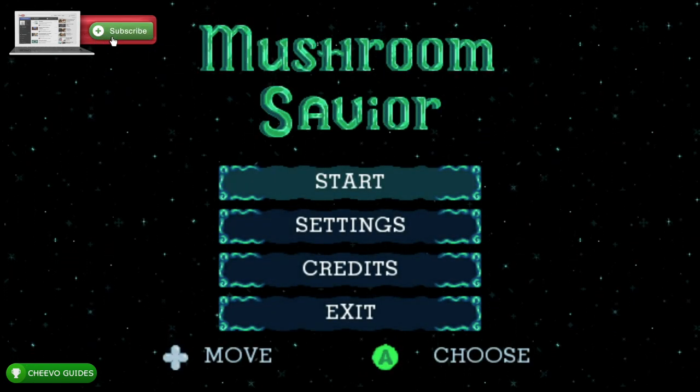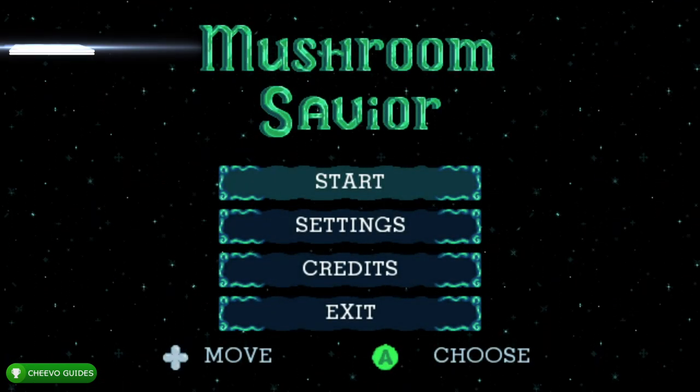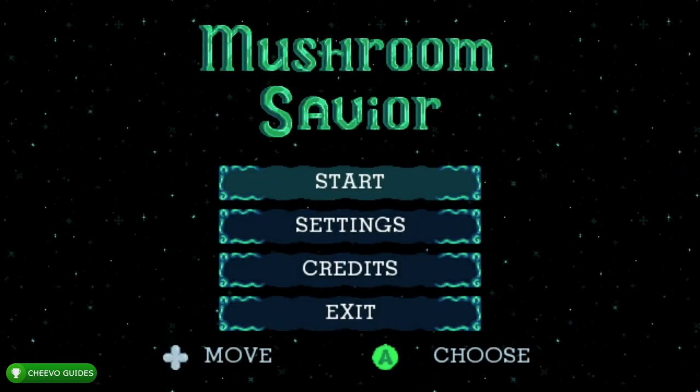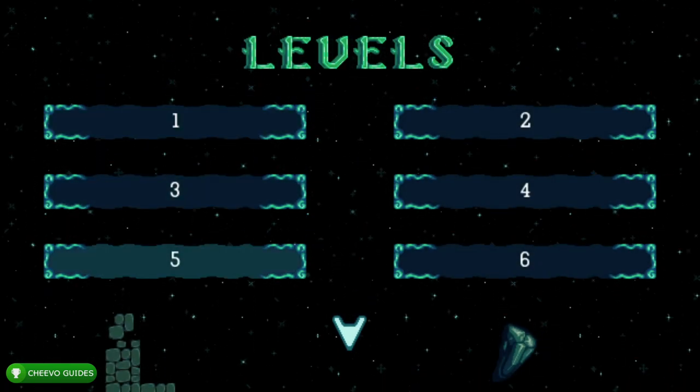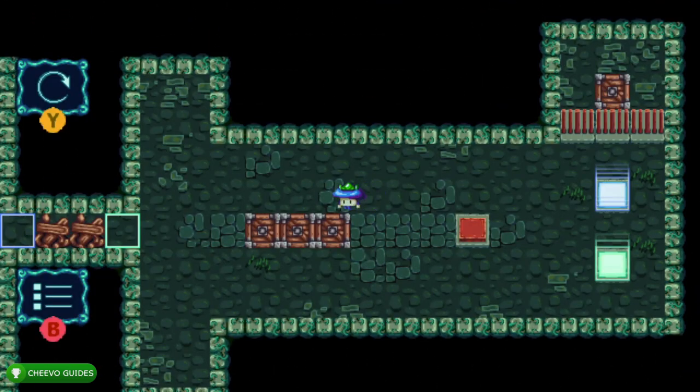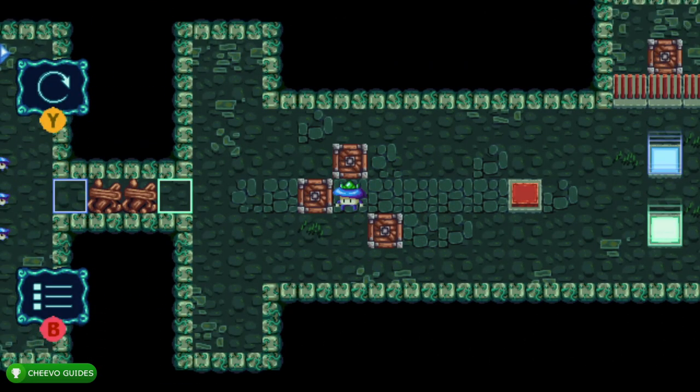Some of the levels throughout the game have these secret crystals. They are missable, and just in case you miss them, I'm going to show you where each of them are located. All we've got to do is find the first five secret crystals, so in this short video I'm going to show you guys exactly where to find each of them.